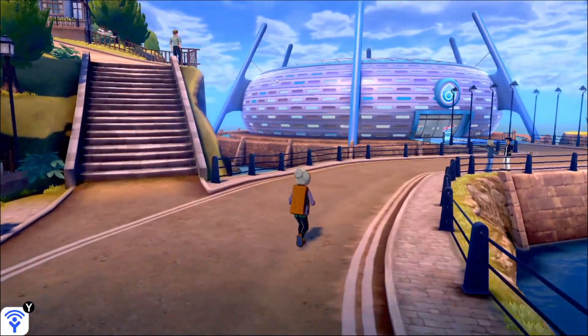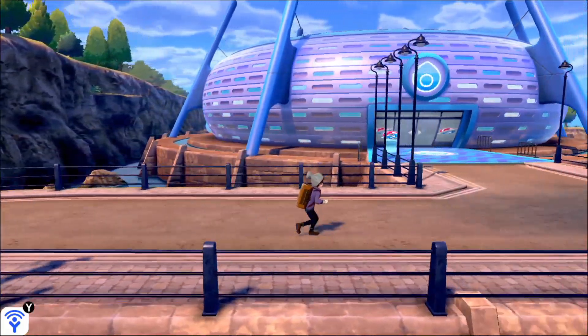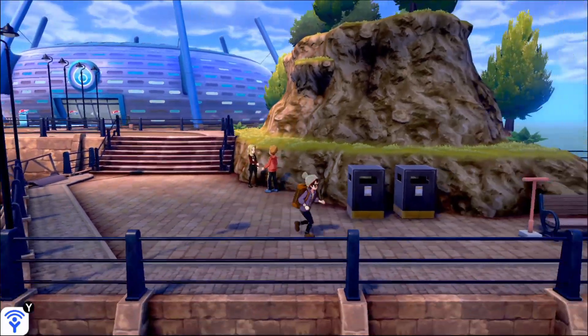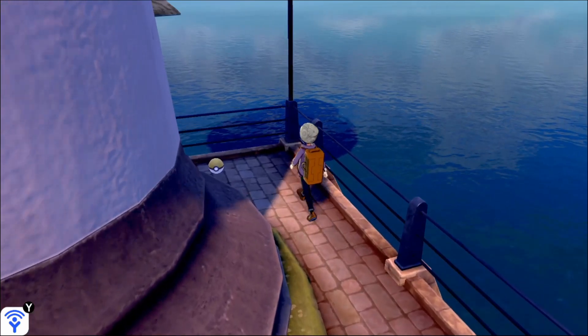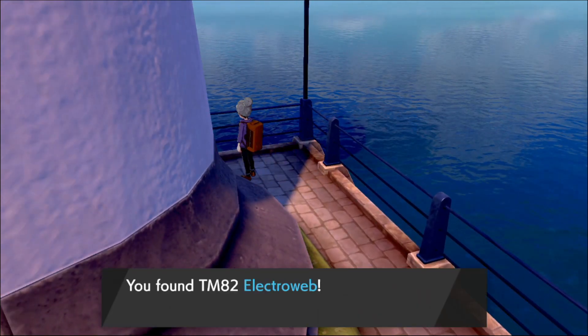If you guys have already completed this story, it will be over where you talk to Nessa before you did the gym challenge. Step on over here, and you'll see this lighthouse with the guy on top with his one goal, and you head straight to the back and you can see this little TM right here, and you pick it up — ElectroWeb, perfect.